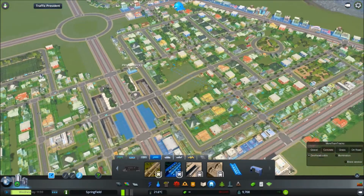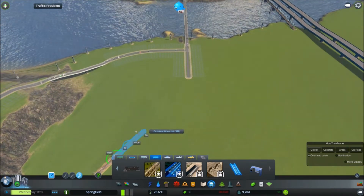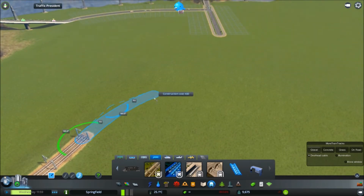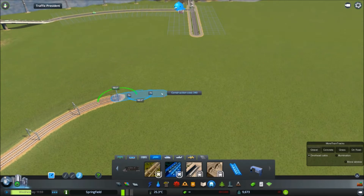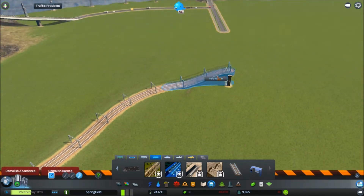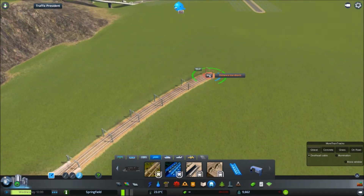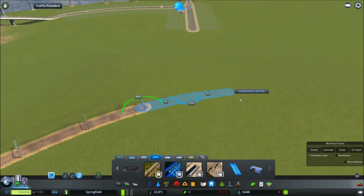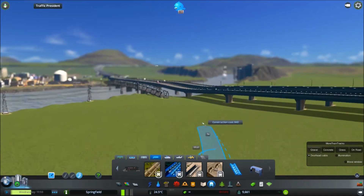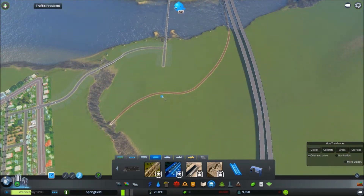It goes straight in and then straight to the stations. Now I need to connect it over there. I want it to curve and be almost perpendicular. The road should go over the railway and not the other way around - for a train to go up a bridge and back down again, that's not quite how it would work in real life. You want them to stay as level as possible. So it's connected now, which is good.